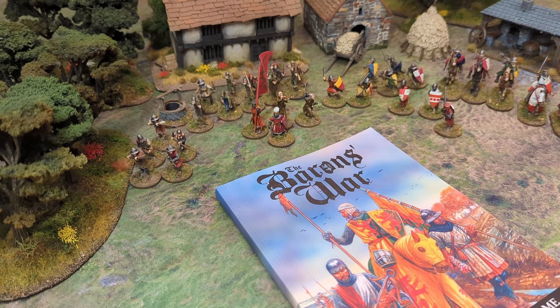The Baron's War core rule set is based on the Civil War fought in England between 1215 and 1217 - essentially the war between King John and his barons, because King John wasn't a particularly nice bloke. The barons took up arms against him and invited the Prince of France over to England to become king. A couple of years of war went past, lots of people dying, lots of battles, lots of sieges, and the war finally started to come to an end because King John died of dysentery.